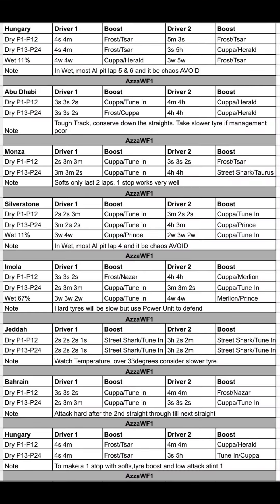Let's kick off in Hungary. We've split qualifying into two sections: P1 to P12 and P13 to P24. A one-stop is pretty much the best way to go — 4 Soft, 4 Medium with Frost or Saar; you need that tyre management. If your drivers have poor tyre management, consider 4 Medium, 4 Medium. We've also got a 3 and 5 strategy as the undercut — use a lot of boost on those five laps. In the wet, most AI will pit laps 5 and 6, so pitting laps 3 and 4 gives you a massive undercut advantage.